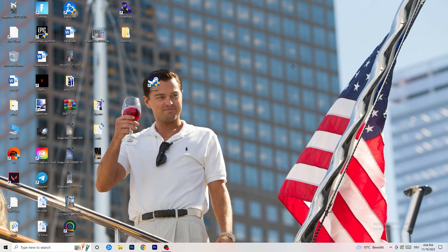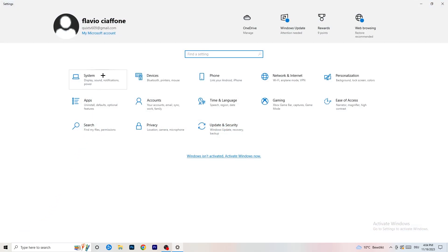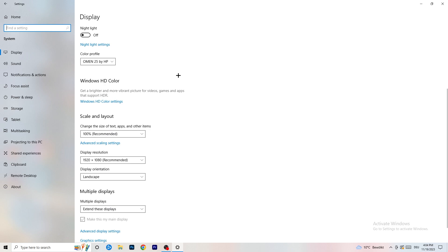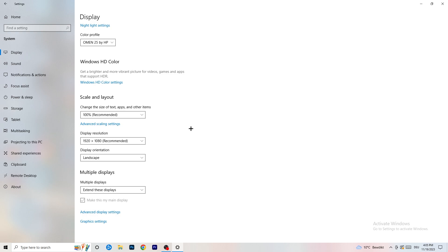Next, open Settings again — bottom left corner, Windows key, then Settings. Go to System. Identify which monitor is your main gaming monitor. Go down to Scale and Layout, and change the size of text and other items to 100% as recommended. Display resolution is really important — it should match your in-game resolution. So if you're playing at 1920x1080, set your display to 1920x1080 as well.